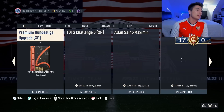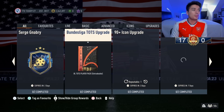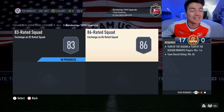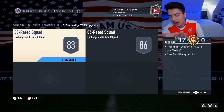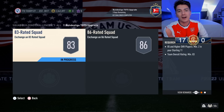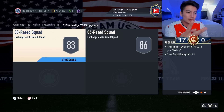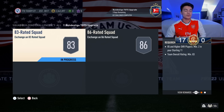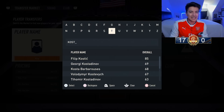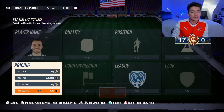Moving on, we got the Bundesliga Team of the Season upgrade SBC, and this made fodder rise — 85s at content went way up. I always tell you guys: when you see a fodder requirement for an SBC, the way you see fodder rise is when a specific rating is required. For an 83 overall squad you need 2x 85s minimum — when you see two minimum required, that's where you really start to see cards rise a lot. 85s were below 7,000 coins, closer to 6,500, and I thought they'd go back to 8,000 or maybe more.